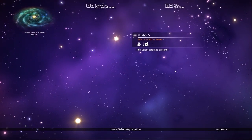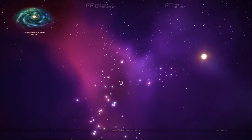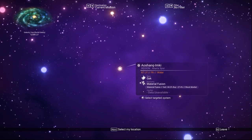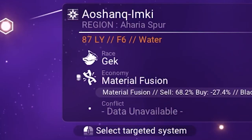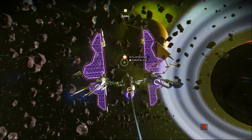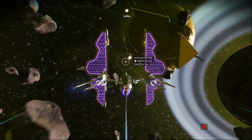We need to go to the galaxy map and look for an Outlaw Station. You can find the Outlaw Station if you have the Economy Scanner installed — it has a pirate icon next to it. All you have to do is go to it, and after we go inside the system we need to go to the Outlaw Station.